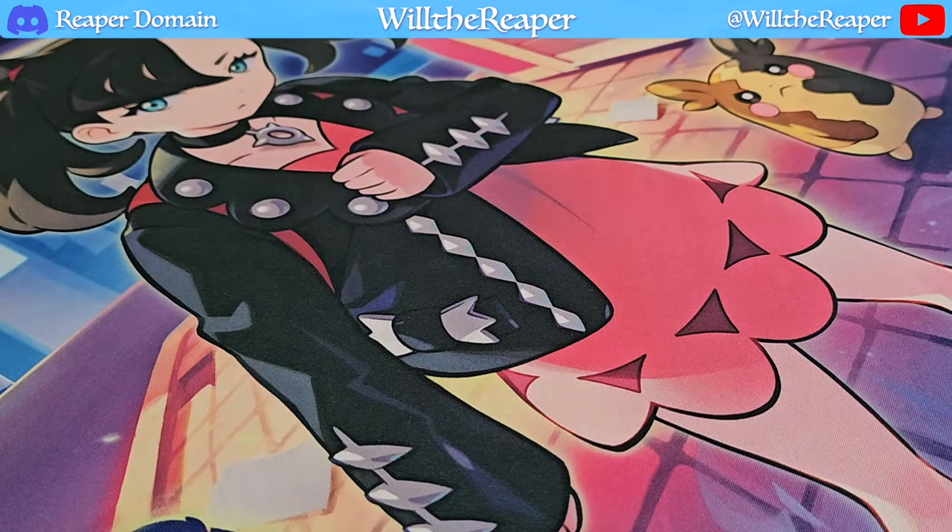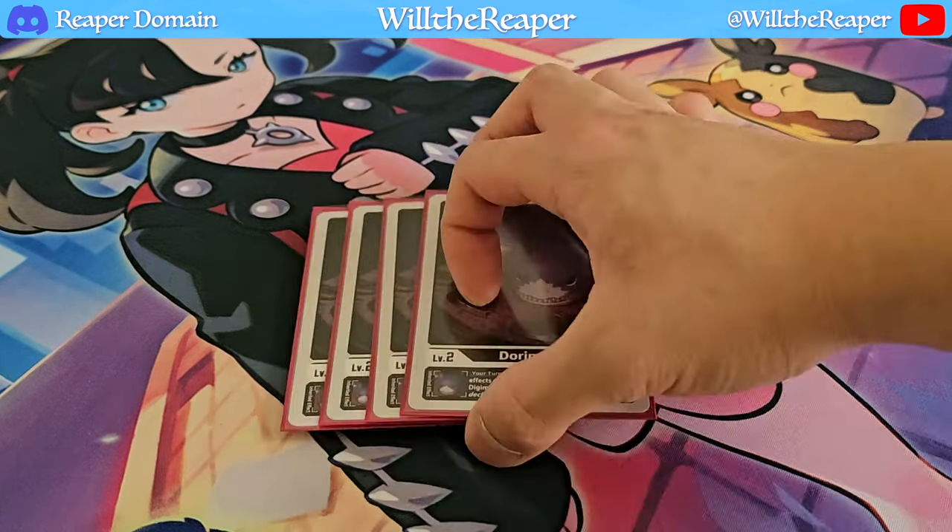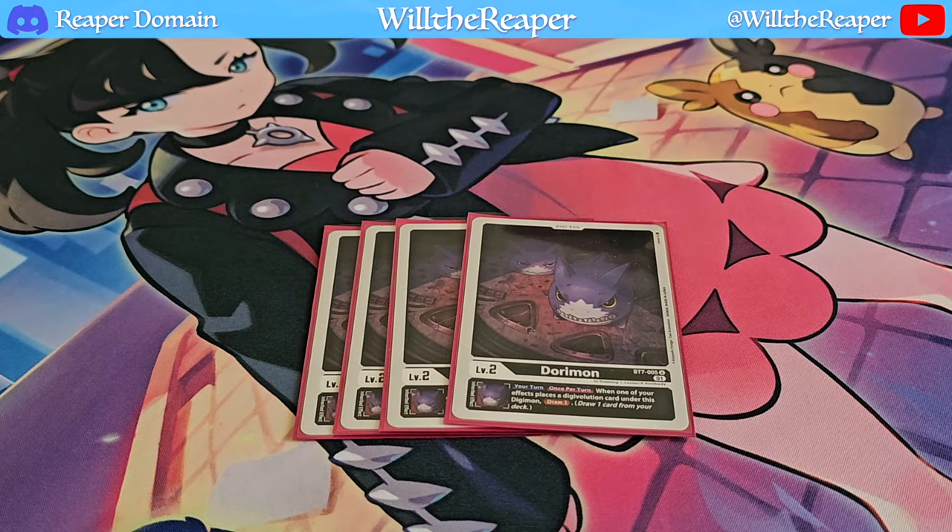Starting off with our Digi Eggs, we're just going to be playing 4 copies of Doraemon. This is a really good card that pairs well with this deck because the deck can put Digivolution cards under Digimon using its own effects, and benefiting off Doraemon's inherited effect — drawing you an additional card and maintaining your resources — is definitely fantastic.